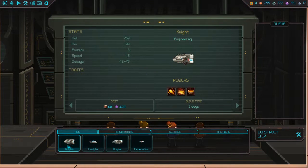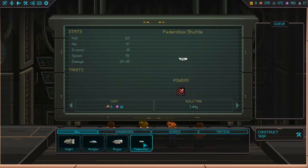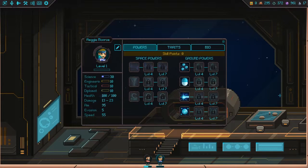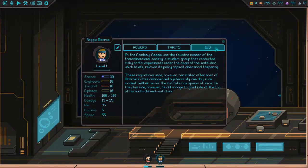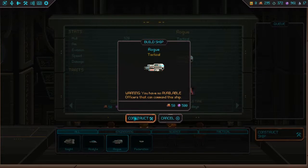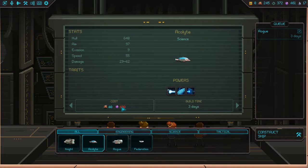Now ship construction. We could make a knight, an acolyte. Rogue is tactical, a federation shuttle — those can't fight, I think. One of the tooltips just said they're really terrible for fighting stuff. We picked up a science guy, so I think we want at least one of these science ships. Build time is three days, same for the rogue. I kind of want an extra rogue for the tactical fleet, but now we don't have enough dark matter.